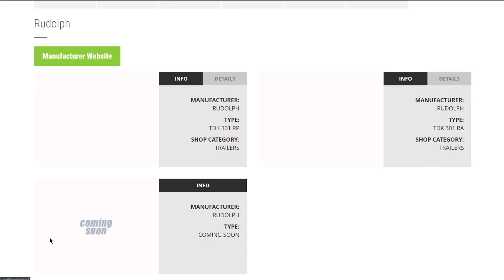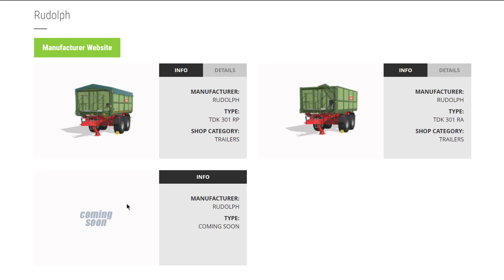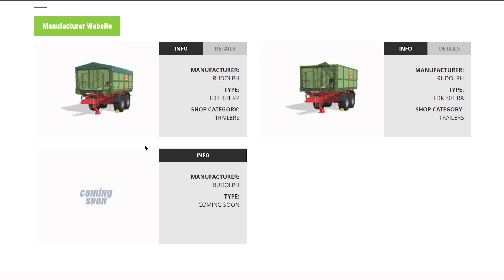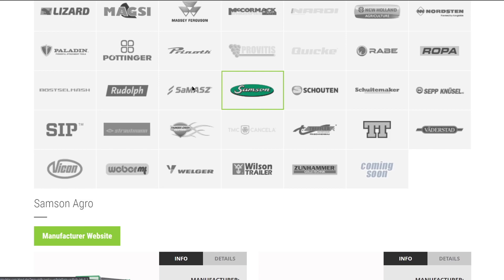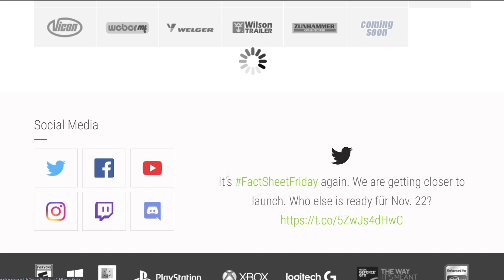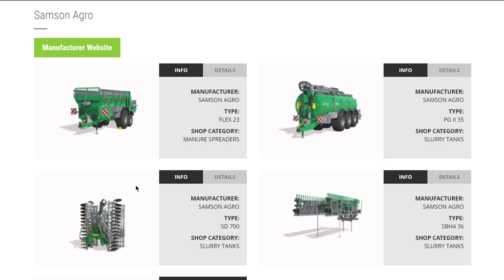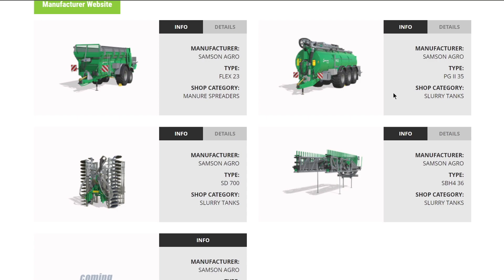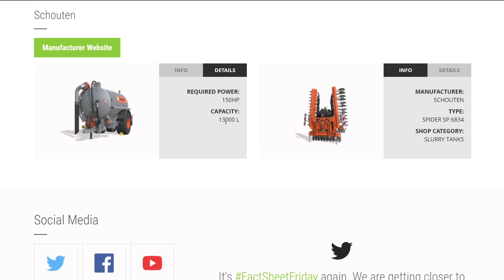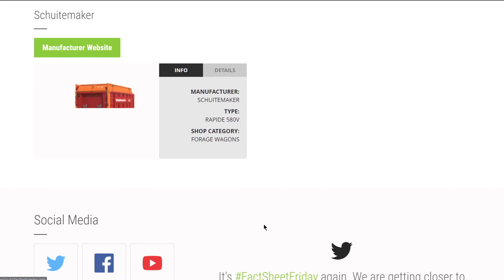From Rudolph, we still haven't seen the trailer they had in FS19 announced - the website cracks me up. From Samson, almost everything: manure spreader, slurry trailer, a complete injector, and drag hoses. Another new brand announced this week brings a slurry tank and slurry injector - 13,000 liters with a 6.8-meter working width, not too bad. From Schuhmeister, we have the Rapid 580.